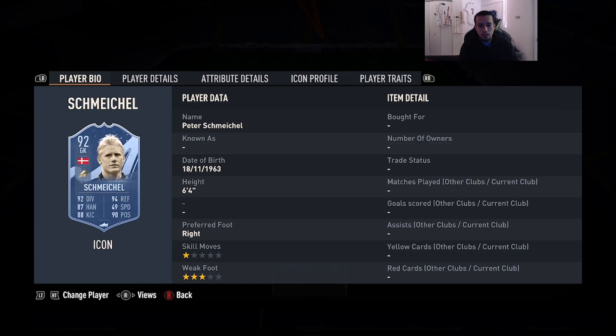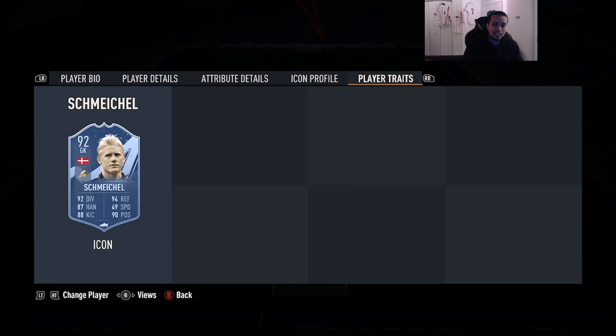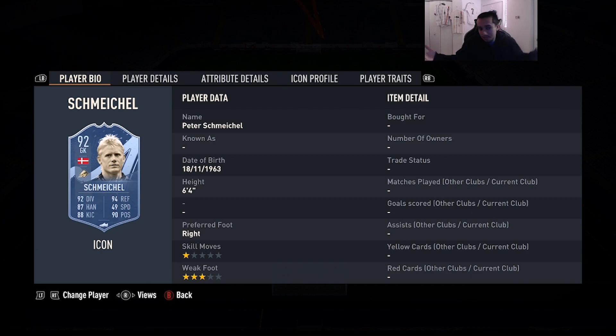Number 9 is going to be 92-rated Prime Peter Schmeichel — 6'4, right foot, three-star weak foot, 92 diving, 87 handling, 88 kicking, 94 reflexes, 90 positioning, no traits in game. I went against him a couple times — he does pretty good. I've seen some pros use him in events and he actually does pretty good. A lot of people rate Schmeichel. He's solid — he has decent stats, he's an icon, he's 6'4. Based on my experiences going against him, he does make some pretty nice saves.